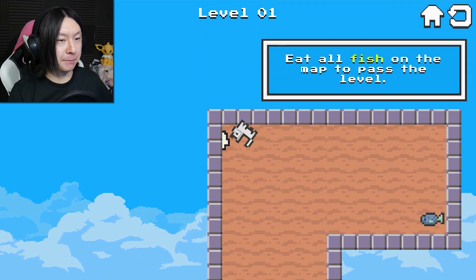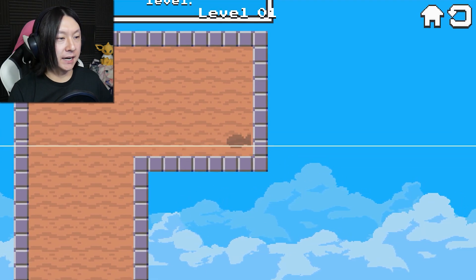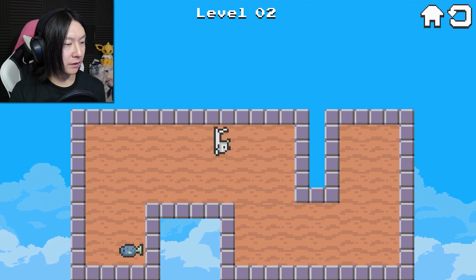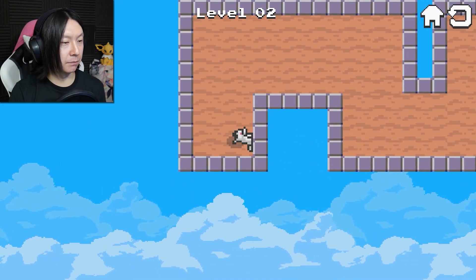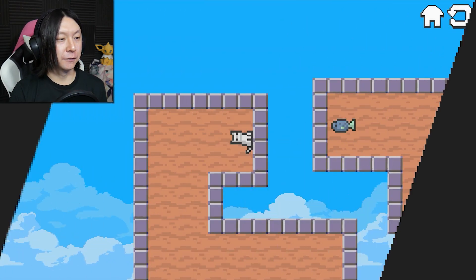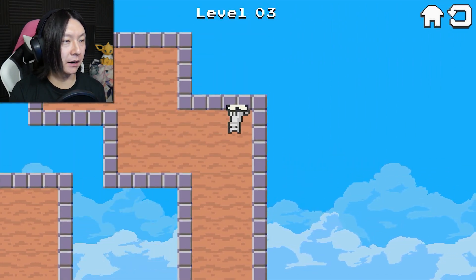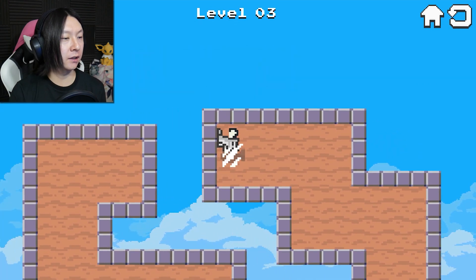Eat all the fish on the map to pass the level. Oh, it's one of these types of games, I see. I like the sound effect — cute. So I just have to move around the stage. Defying gravity — cats can kind of do that, you know. They always land on their feet, no matter if they're jumping at a wall or the ground or the ceiling, apparently.